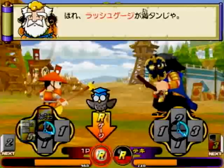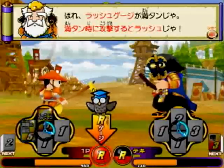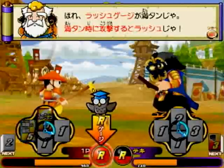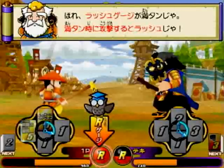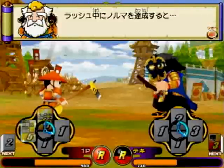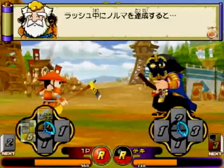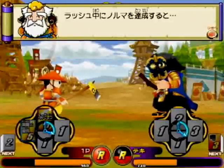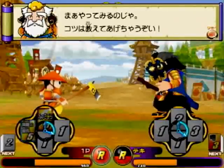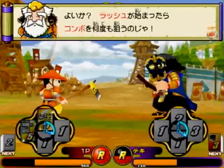ここで画面下にあるラッシュゲージが満タンだ! このラッシュゲージが満タンの時に攻撃をすると、ラッシュが始まるぞ! 攻撃を受けたり、ある条件によってラッシュゲージは溜まっていくぞ! ラッシュ中にノルマを達成すると、最大攻撃奥義が発動! ラッシュが始まったら、コンボを何度も狙ってノルマを達成させよう!